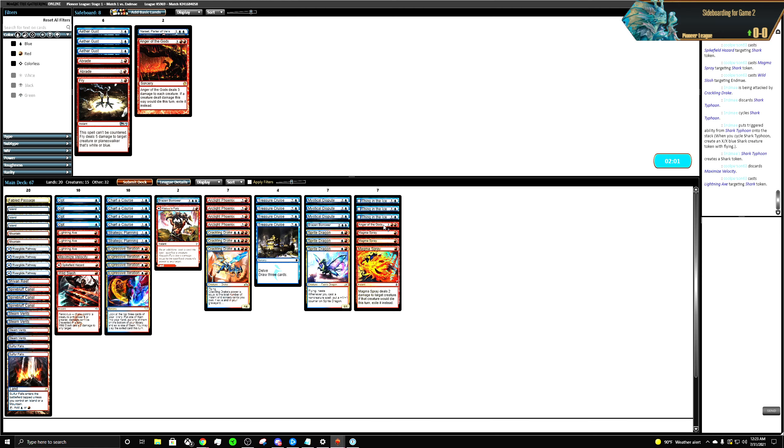We're essentially taking out all their creature removal because they are a control deck. This might be the best plan of action. Doubling down on Sprite Dragons as our threats.